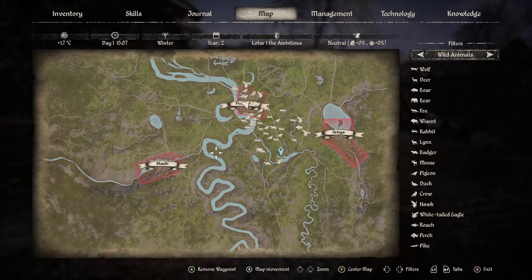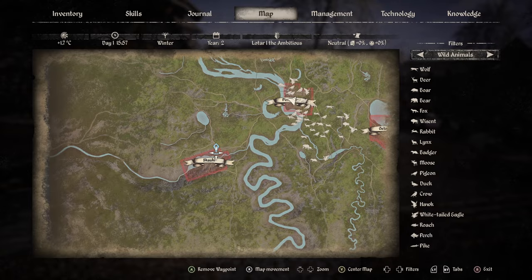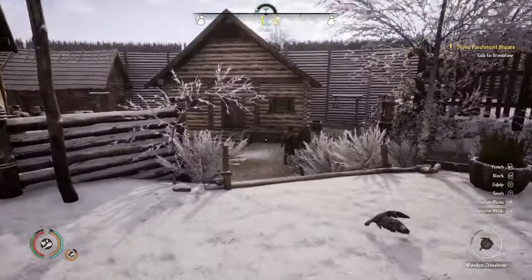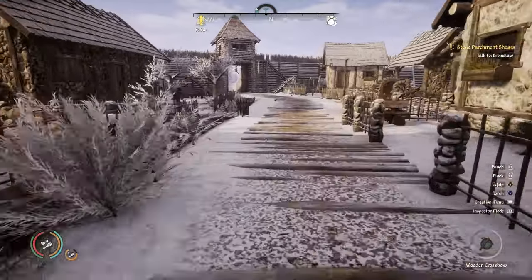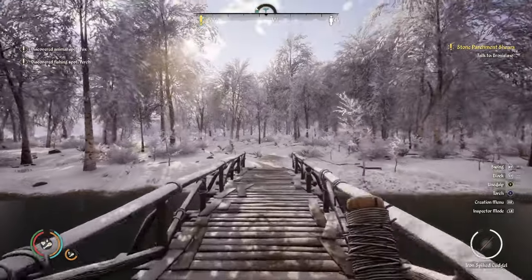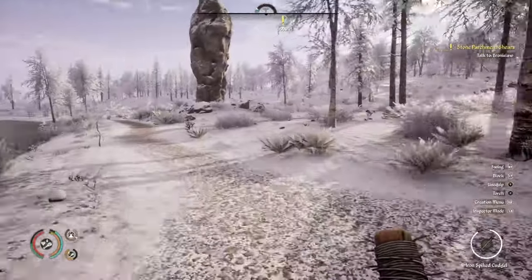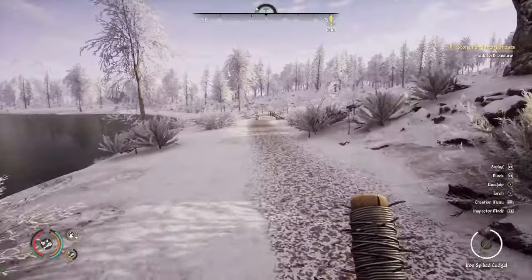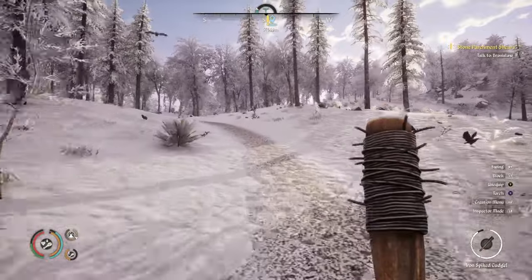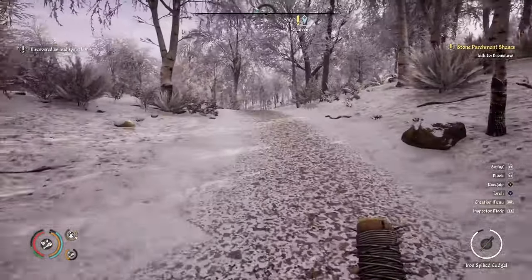Now we're gonna get ourselves some chickens. I heard that they are somewhere around here in Yoki, so we've got a little bit of a trek. We gotta go there anyway for a quest, so this works out — hopefully that quest gets our reputation up. The horse is really expensive so it's gonna be a while on foot. Staying to the left here... there we go, we're on the right track. I hope we have enough for chickens — actually, I think the chickens might be free, so hopefully we're not running all this way for nothing.